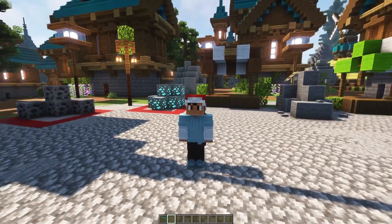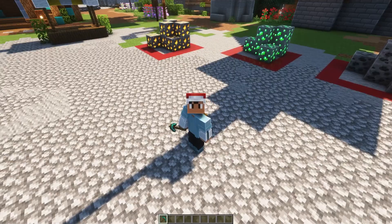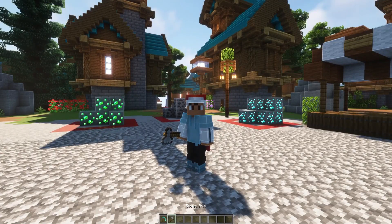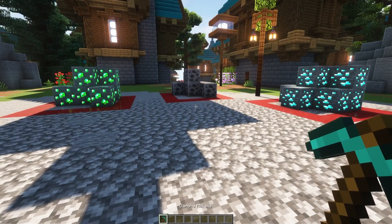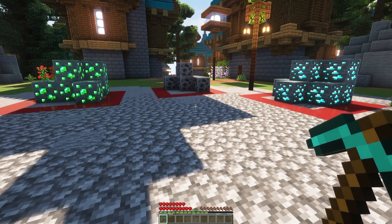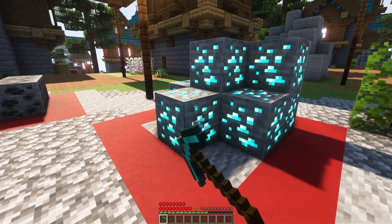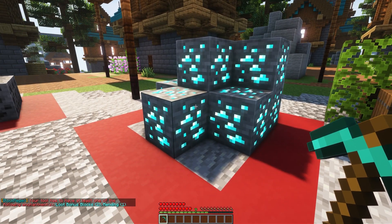Now, before we do continue, let me just ask a simple question. Does this look right? This pickaxe doesn't look right on my hand — it just doesn't feel right. There's definitely something wrong here, that looks tiny. Anyway, let me show you what basically happens here. If I go in survival and I go into one of these regions and actually try to break this diamond block, what will happen is I'll actually get the ore, but sadly I don't have the correct enchantment, so it won't allow me to actually mine this area.